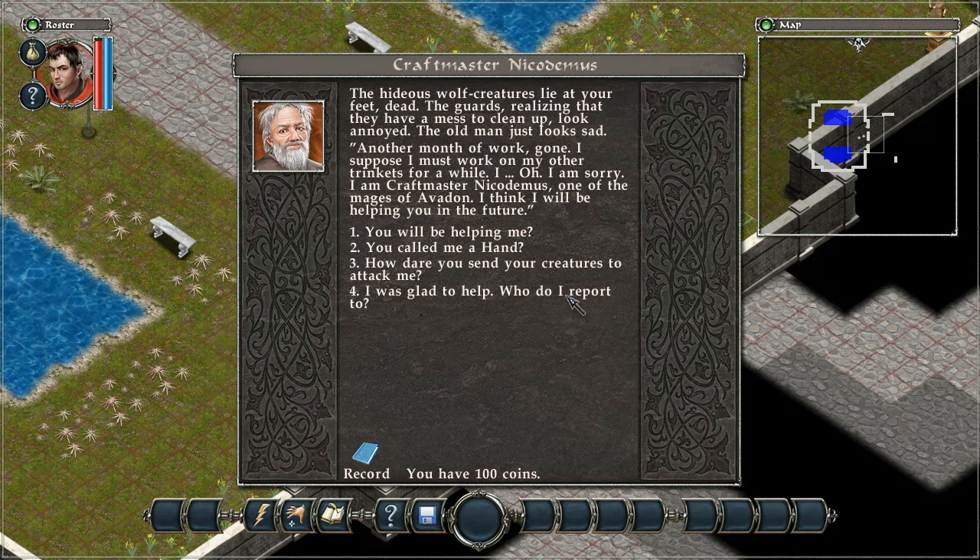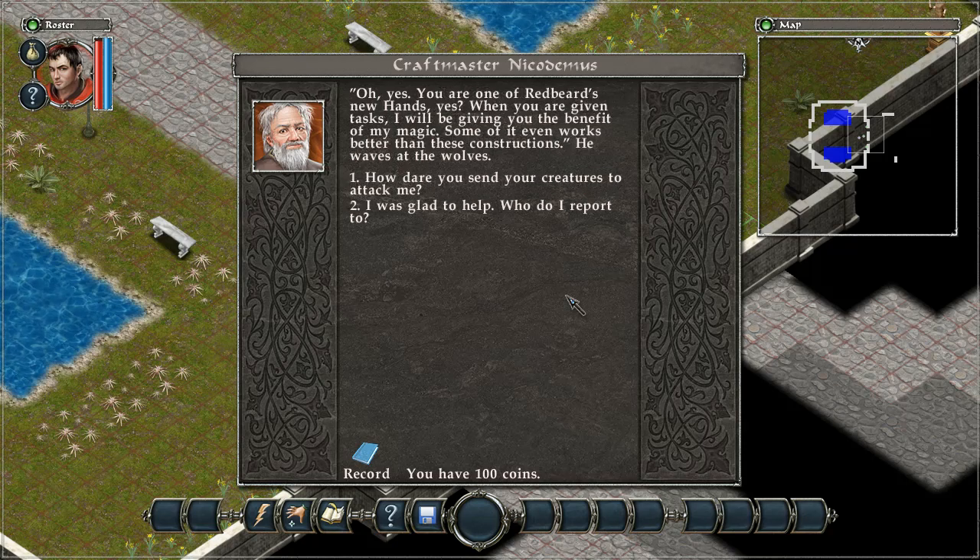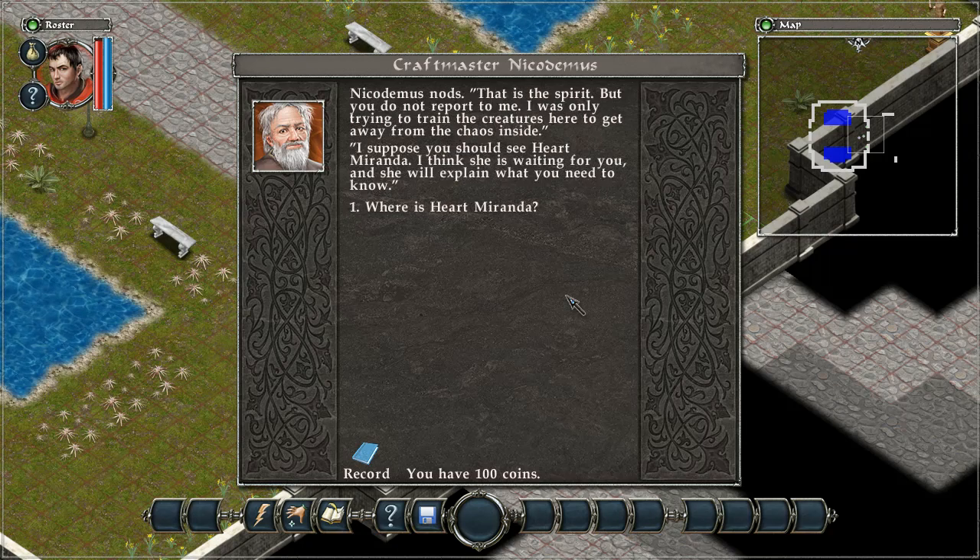Let's use the special attack and kill it in one shot. Very nice. The hideous wolf creatures lie at your feet, dead. The guards look annoyed. The old man just looks sad: 'Another month of work gone. I am Craftmaster Nicodemus, one of the mages of Abaddon — I think I will be helping you in the future.' He explains that Redbeard has hands, eyes, and hearts — he is an eye. 'You will be helping me — when you are given tasks, I will provide the benefit of my magic. You should see Heart Miranda — she is waiting for you.' Go east through the gates to find Heart Miranda — her position is now marked on the map.